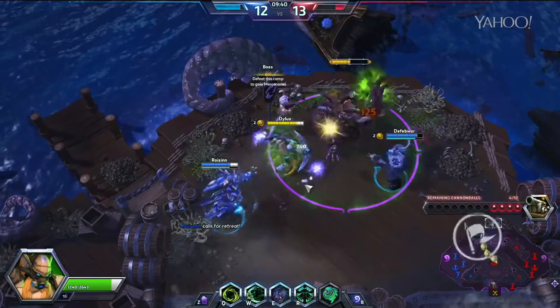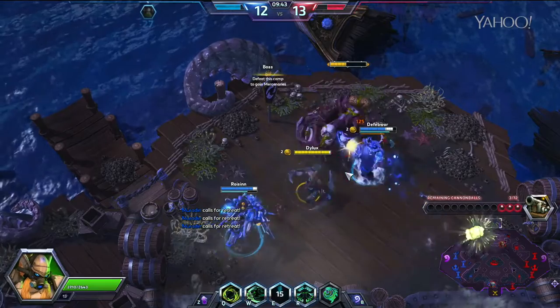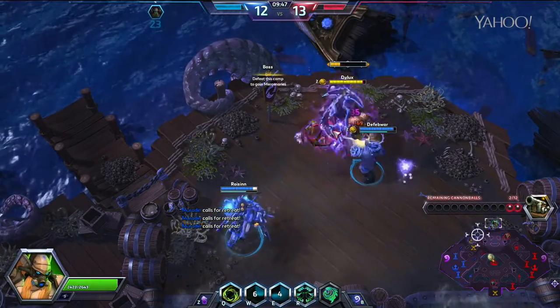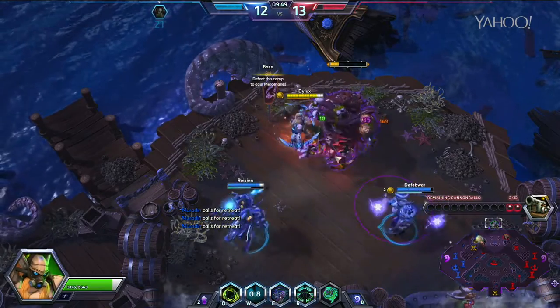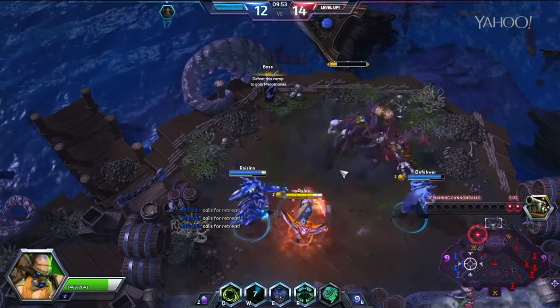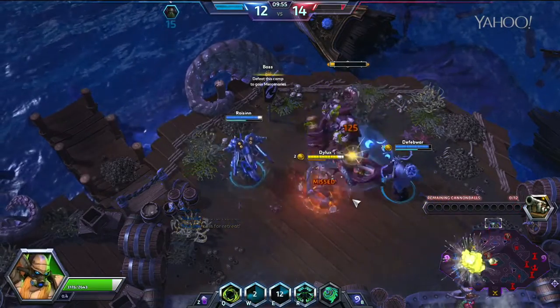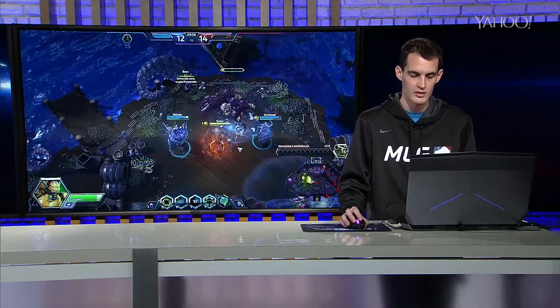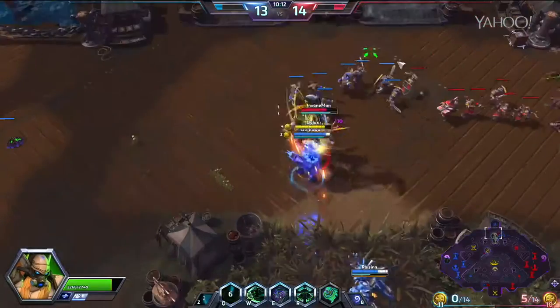One of the biggest things you want to know about Illidan is his Metamorphosis. This is the heroic I always go, and a lot of pros will always take it. Essentially, Metamorphosis refreshes his cooldowns and boosts his health, and it's also a great way to escape or engage. The key is to wait — wait until the very last moment to meta.